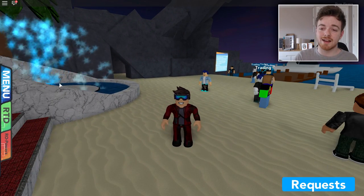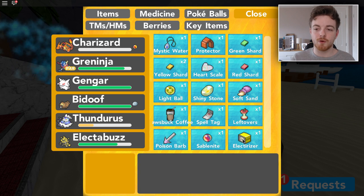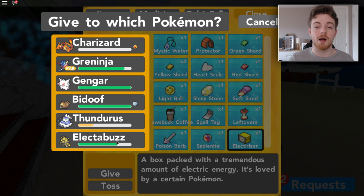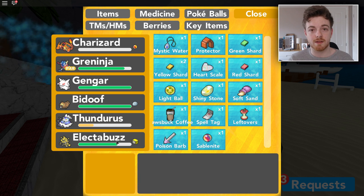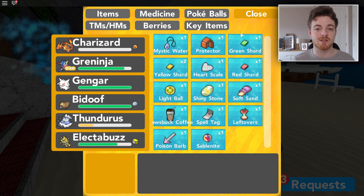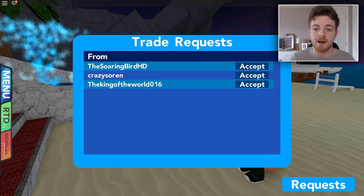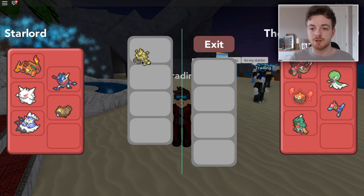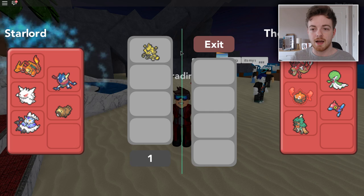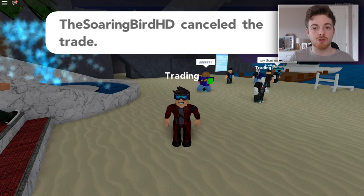Now for the next part, we do need to find somebody who we trust very dearly. Before we start trading, we need to give the Electrizer to Electabuzz. Then we must find a friend to trade with, and then they must trade it back to you. So you really need to make sure that you trust the person you're trading with. So here I have the Soaring Bird — he's a real good friend — and I'm just going to give him my Electabuzz. And yeah, now he's going to trade back to me.